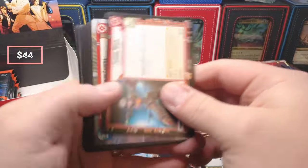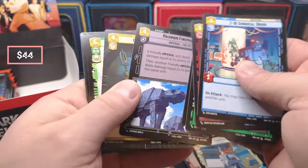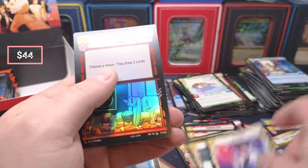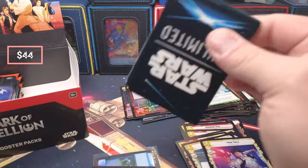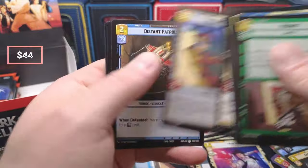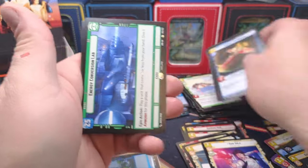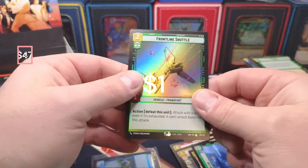Sabine, we got the Catacombs of Cadera. Guards, Force Choke, TIE Advanced, Han Solo coming in with a Mission Brief. Would I buy them at $144 right now? Absolutely not — that's why I went out to get these, because I wanted to do a couple more openings for you guys, but I didn't want to spend $144. I'm definitely going to sit back. Energy Conversion — that's a couple bucks — and then the Frontline Shuttle.